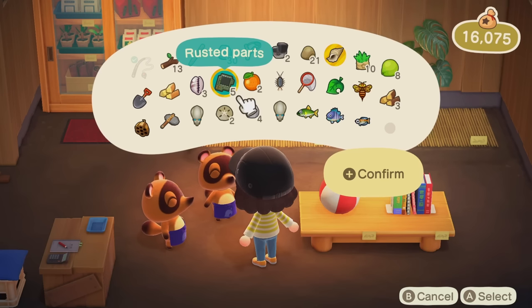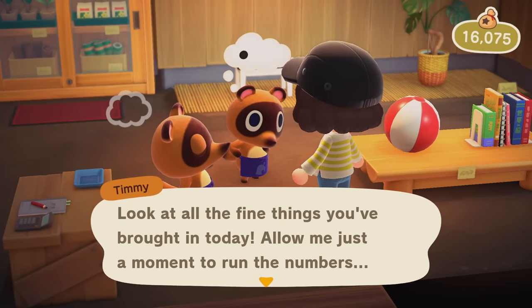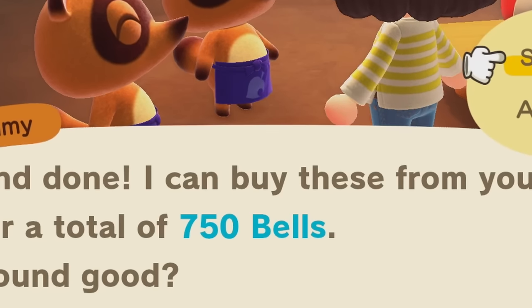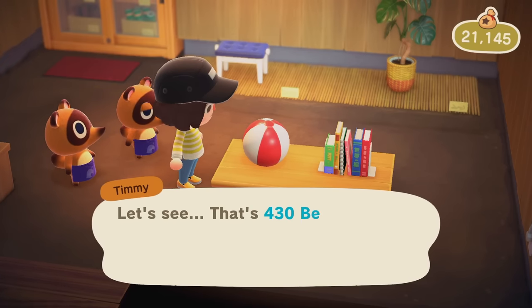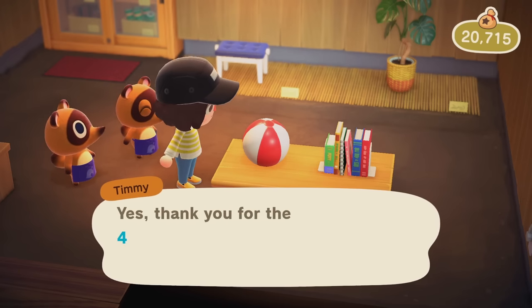Gulliver's rusted parts — it is not a viable money-making method. I'm going to buy this little ball because it's a pretty good generic beach item that you can use with any theme. I'll definitely buy some of these recipes if I don't have them already.